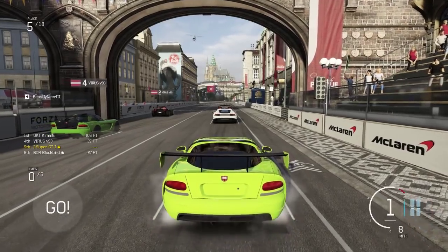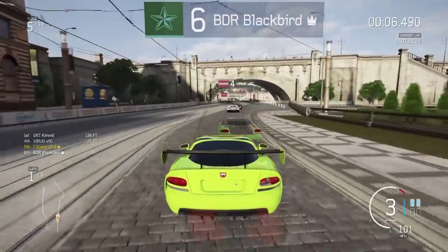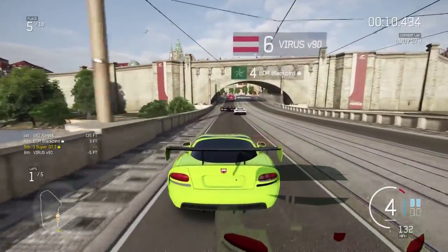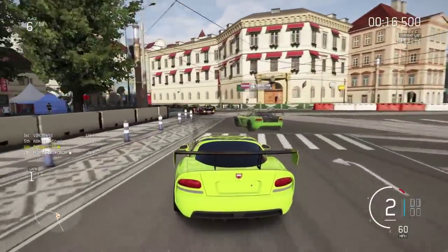Okay, here we go. It's a new week so we have some new races in the lead and we're going to go for some S-class racing here with the ghost lobby and of course the Dodge Viper. Going into the first corner here, I'm going to lock up and hopefully I can get hooked in nicely.